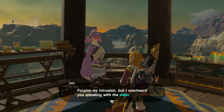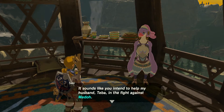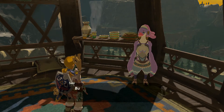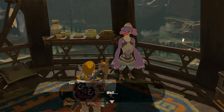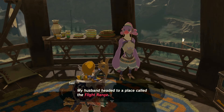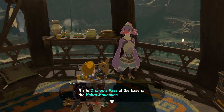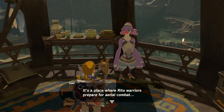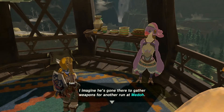Forgive my intrusion, but I never heard you speaking with the elder. It sounds like you intend to help my husband Teba in the fight against Medoh. But to tell the truth, there's not much I can do for you right now beyond telling you where my husband went. He headed to a place called the Flight Range — it's at the base of the Hebra Mountains. It's the place where Rito warriors prepare for aerial combat. I imagine he's gone there to gather weapons.